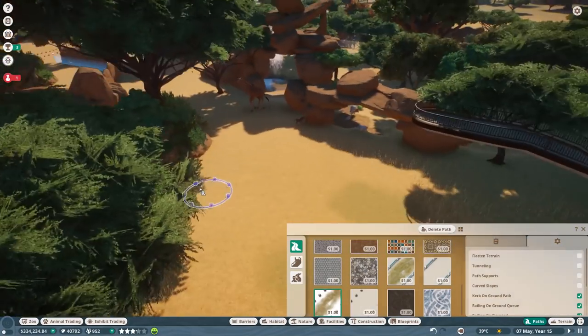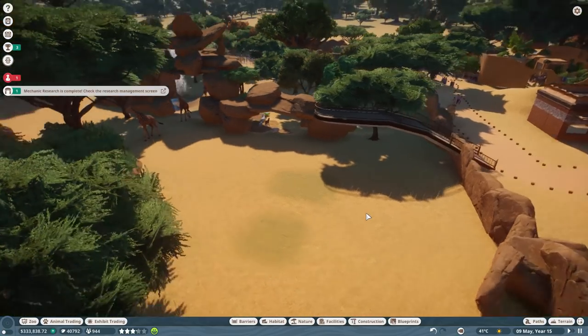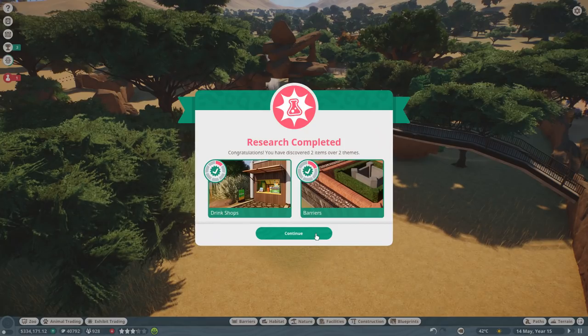That's probably the height we want it at, because that will put people pretty much eye to eye with the giraffes — they will be looking at their beautiful ossicones, but no touching! The climate researcher has now figured out how to get more liquids to the people here, so we have a new drink shop. We're making progress with Gardener Jev — I do think he would be very happy to research barriers, because he can keep people from touching his protea flowers.